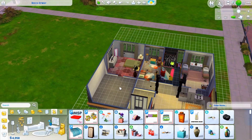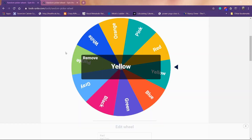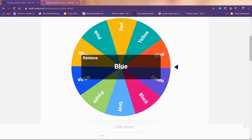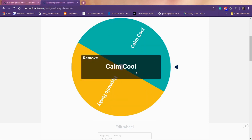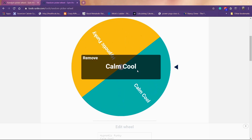Now on to the arcade room! Spinning the wheel for the game room wall color — blue! Spinning for floors — pink floors. Blue walls, pink floors. And the decoration style — calm and cool. So: blue walls, pink floors, calm and cool decorating.